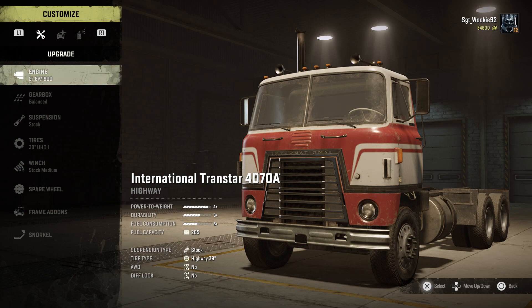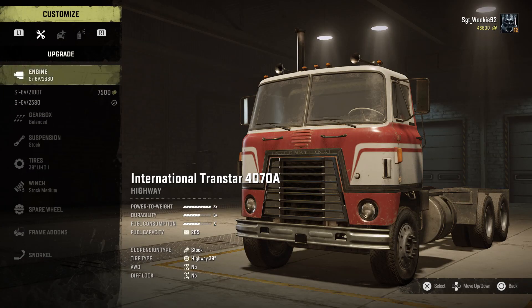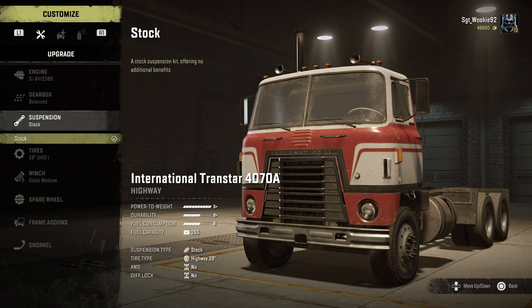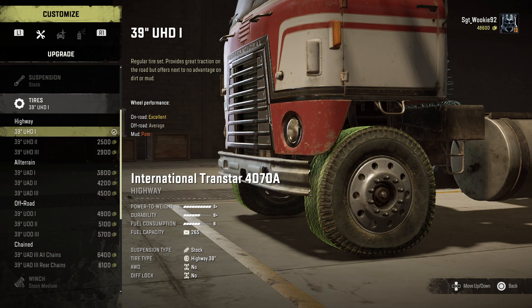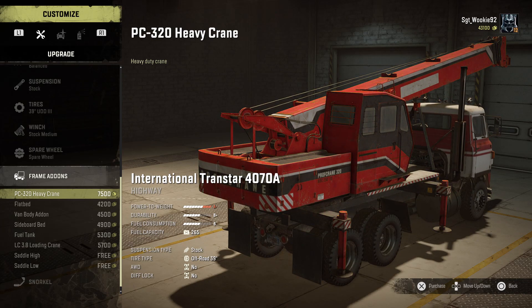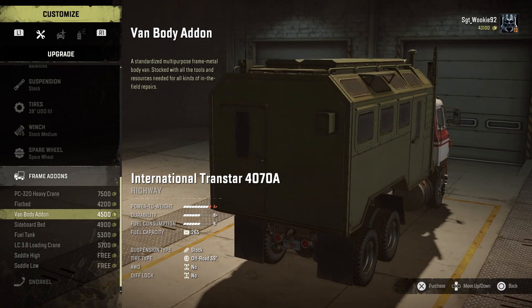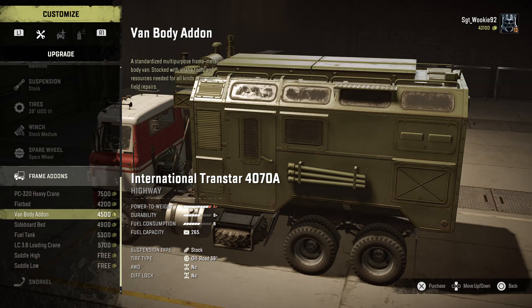The mechanical modifications for the Transtar are mostly the same as other large trucks, but it's missing three vital upgrades that turn even the lamest duck into a somewhat decent off-roader. The Transtar has no suspension, no AWD, and no diff lock upgrades at all. What that means is this truck will barely improve in functionality beyond the condition you find it in, with tyre replacement being the only thing you can do to improve its versatility.